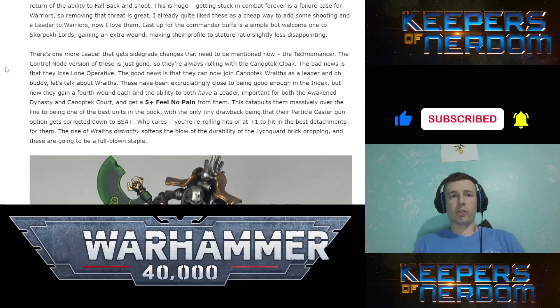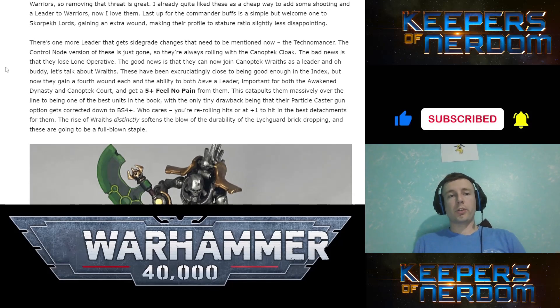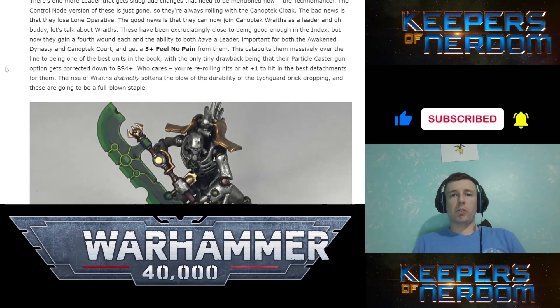Getting stuck in combat forever is a failure case for Warriors, and now Warriors are going to need the fall-back-and-shoot ability because they're not as survivable as they were. Now we can fall back, shoot, and then charge if we want. The Technomancer control node version is just gone — now they join Canoptic Wraiths as a leader. Wraiths have been excruciating close to being good enough in the Index. They gain a fourth wound each, and the ability to be a leader for both Awakened Dynasty and Canoptic Court.